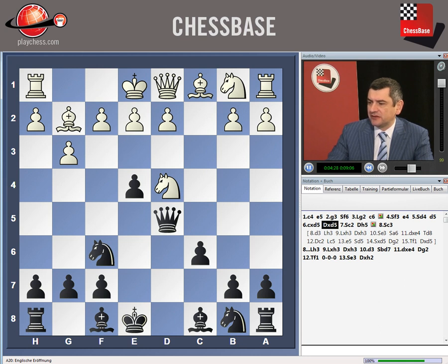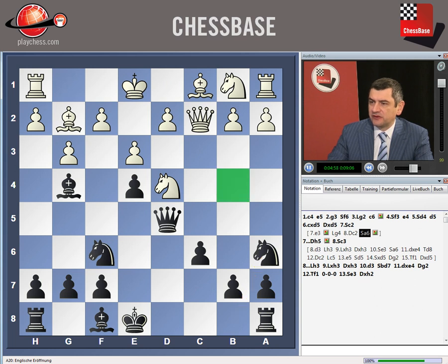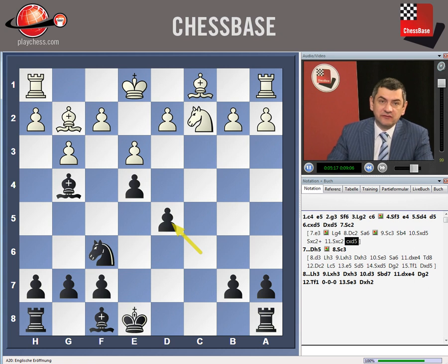Also, white can try to play e3. The bad point of this move is that it gives us weakened squares, so we can try to use it immediately by playing Bg4, Qc2, Na6, increasing the pressure — the knight wants to go to b4 in order to reach c5 and get d3 later. After Nc3, Nb4 anyway, Nd5, Nc2, Nc2, Ncd5, black already has advantage. This was the game Cechro — Vandendoor, 2005.